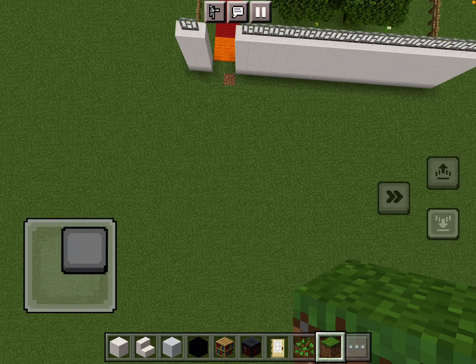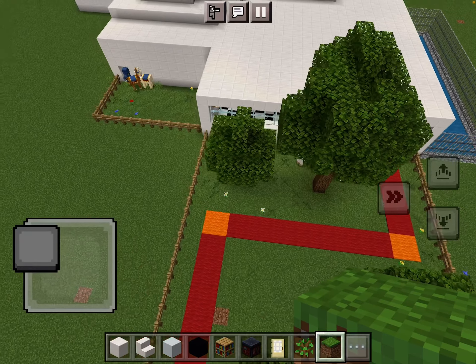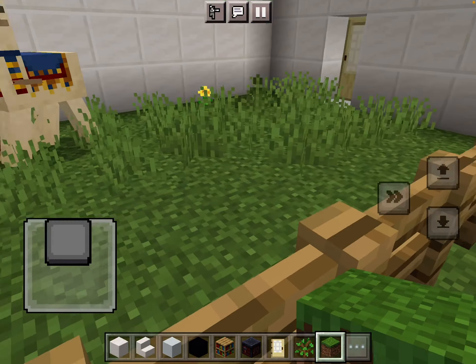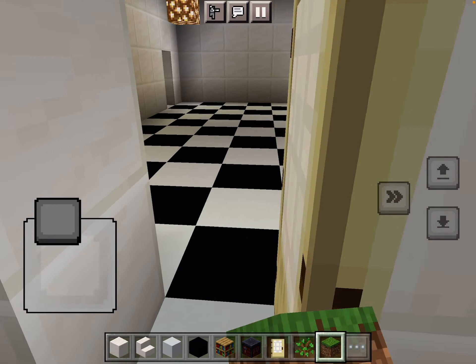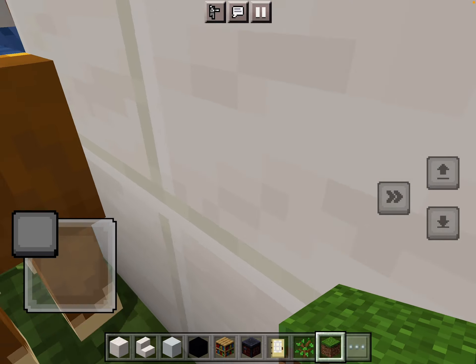What's up guys. So I have a fence with grass and two doorways to this area — one here which is the main room, which is a kitchen, and one here.